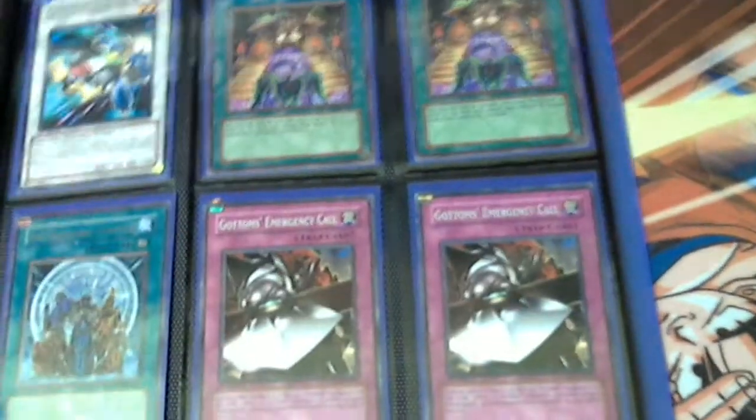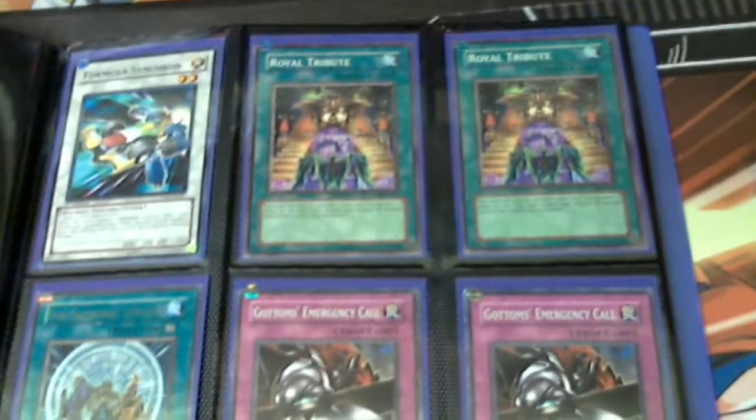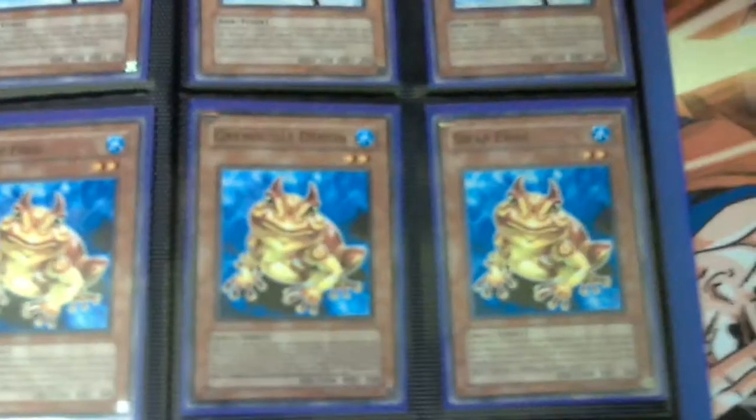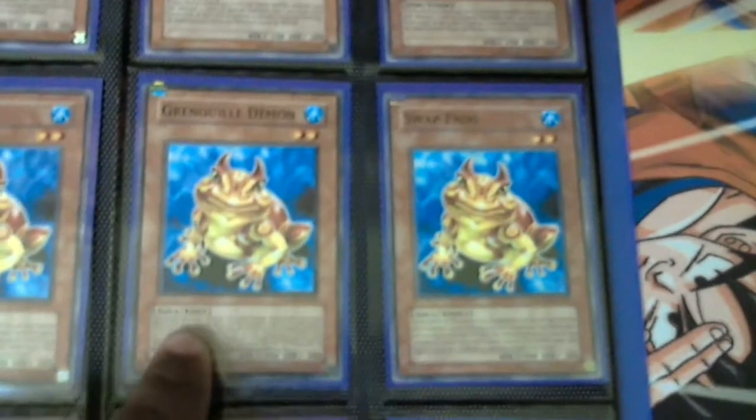After this it's just good commons and rares. Common Royal Oppression, rare Shells, common Pot of Avarice, French Sangan, common Plaguespreader, and then a bunch of other commons. And I think that's about it.